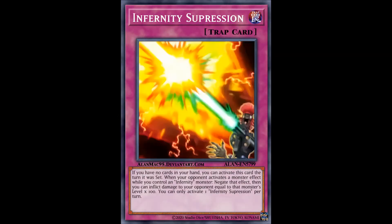Infernity Suppression is a nice card which can negate some monster effects with some neat burn damage on the side, searchable by Archfiend as well, so you can't go wrong with one or two of these.